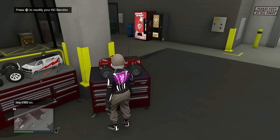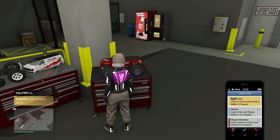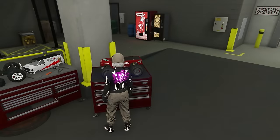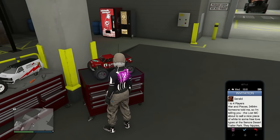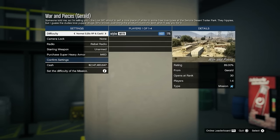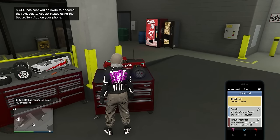Now get out of the car and go up to your RC Bandito — you do need an RC for this. Go to Gerald, and you'll have to hold Options and X at the same time. Then let go of Options first, and then click X. Don't do it the other way around.